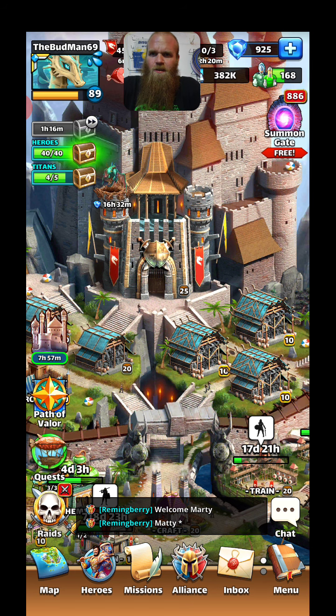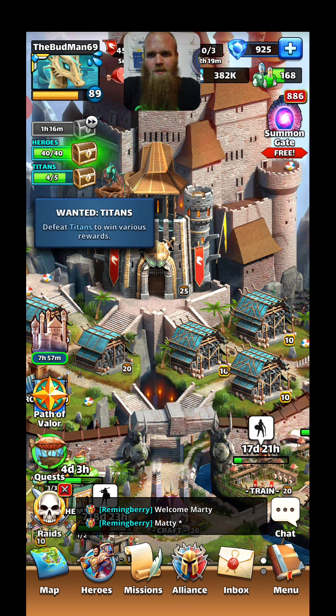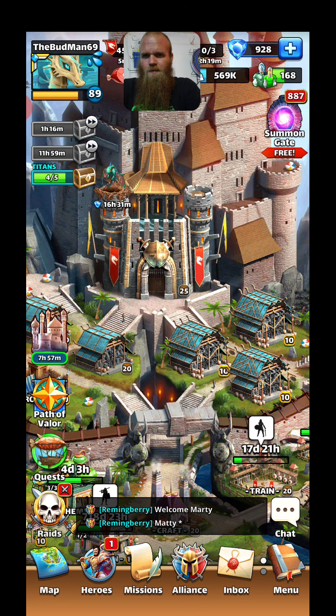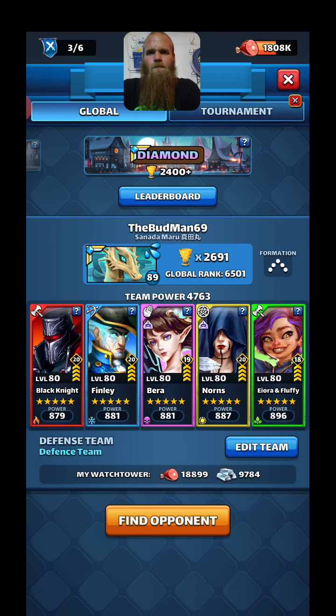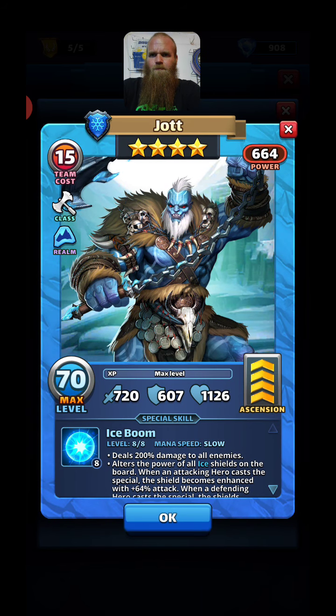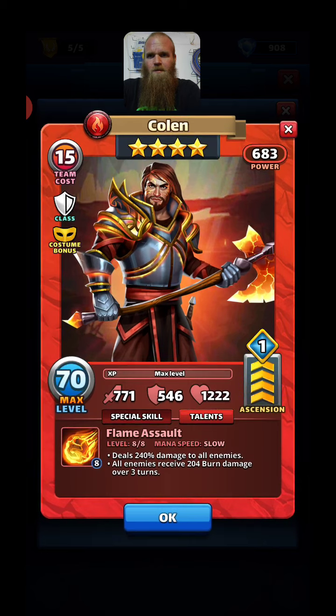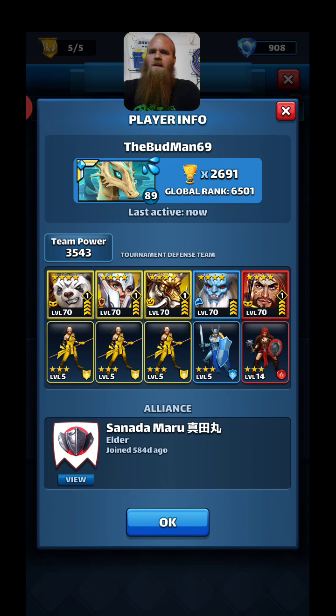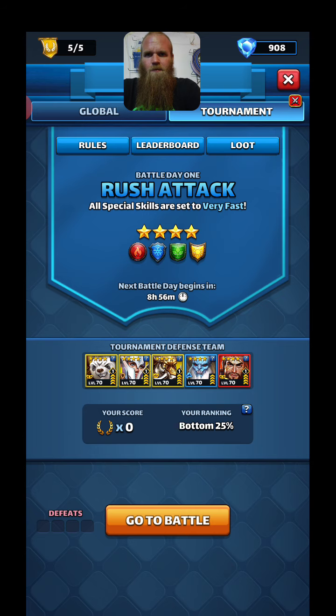Good afternoon everybody, welcome to day one of the tourney. We got a little chest here, let's check it out and reset that. Two emblems - alright, off to the regular heroes we go. Tournament style - I went ahead and threw one emblem on each of them. Jot does the little bleed thing; I don't think it was really needed for him, but everybody else either gets more defense, a chance to dodge, or gets a minion. We're not dodging dodge effects, so we'll see if that actually worked out on the defensive side.